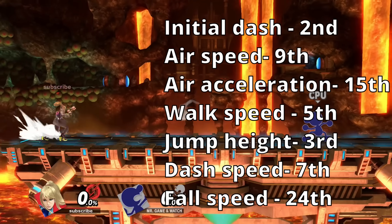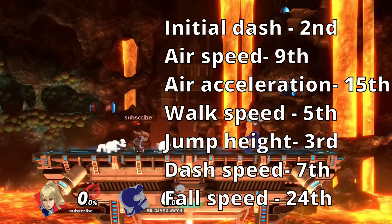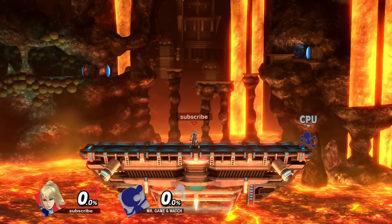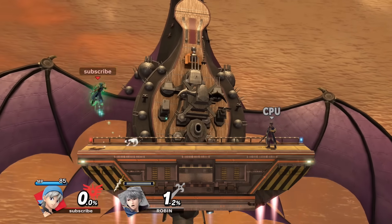For these categories, I gave the character ZSS movement stats. ZSS is top 10 in almost everything movement related — fast as hell, super mobile. She's gonna be great for pressure and combos. I think this is better than just maxing out each category, because it'll just feel like Hero Accelerator if I max everything out, and it's impossible to control at that point, so might as well go with something that's already great.